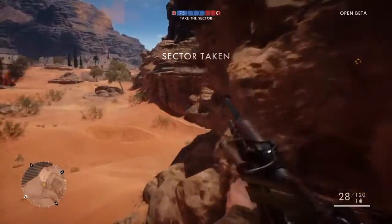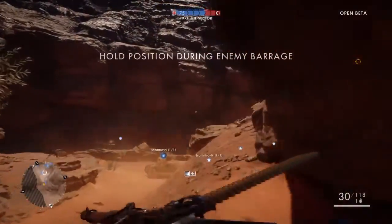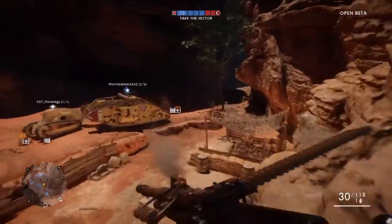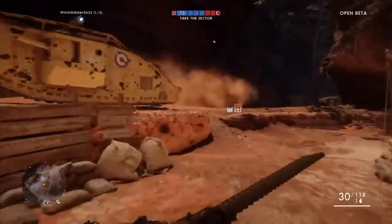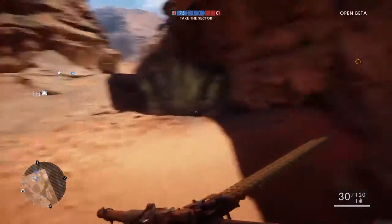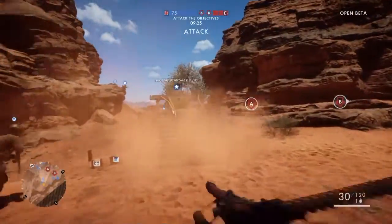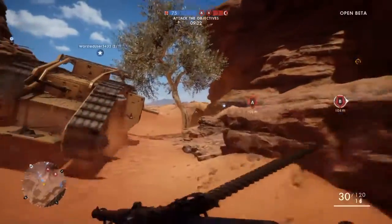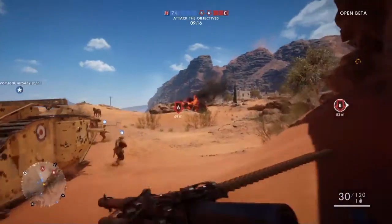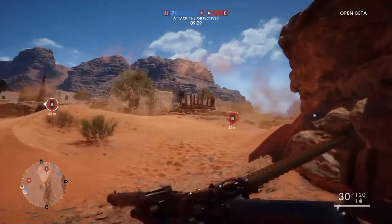I couldn't get into a conquest map which is perfectly okay. I like Rush — Rush is probably my favorite mode. One of the features they added into Battlefield 1 was the elimination of the HUD. You can go into the settings and turn off the HUD, so it's like hardcore mode — it removes the stars above your teammates' heads and basically everything, so you can't tell who's on your team and who's not. It's really strategic.